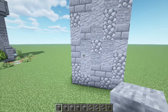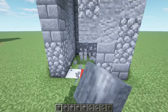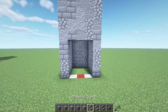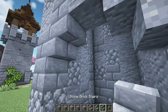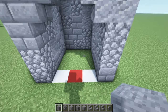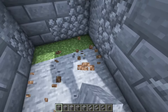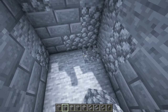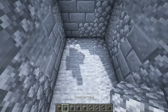Now let's make an entrance over here, so we're gonna knock off some blocks — one, two, three, four on each side and one, two, three, four. Then we're gonna get some stairs and place an upside down stair on this side and another one right here. Now we're gonna get some stone and replace the grass here with stone. Next let's texture this flooring with cobblestone, andesite, and stone bricks.